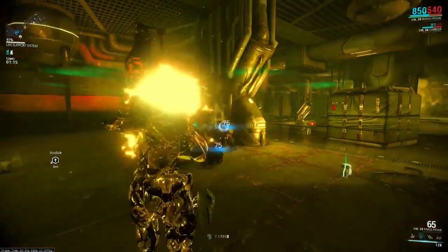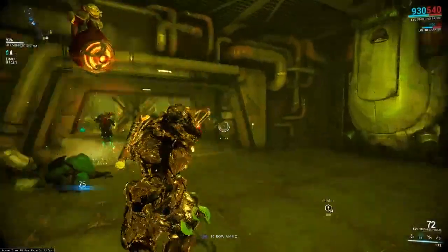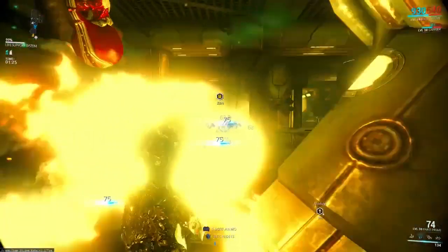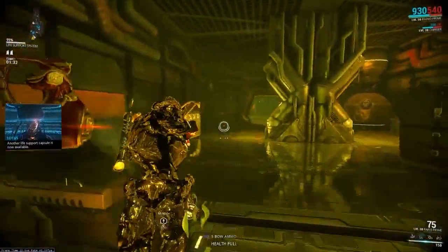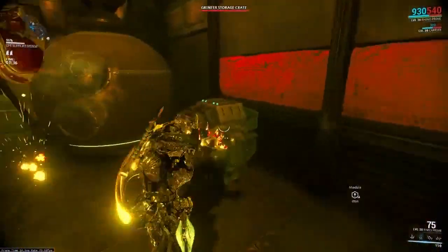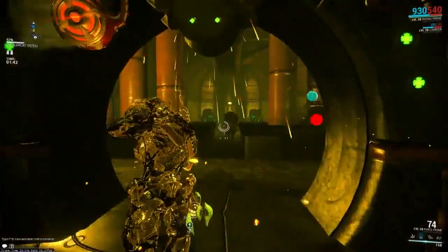I'd probably recommend saving the life support until you get down to about 60, then grab it — there's no point in grabbing it all the time, it's just wasting your time. Unless you want to get done fast, then just grab all the life supports. Like if you guys join a game and the people you're with don't want to leave, start grabbing all the life supports — it'll make them leave, trust me.